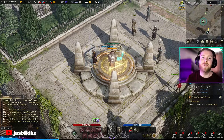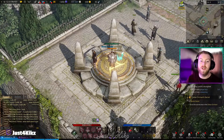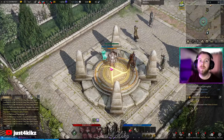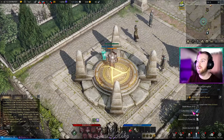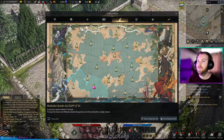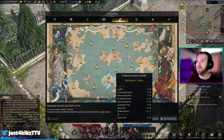What's up everybody, this is Just for Kicks and today I'm going to show you the locations of all nine Mokoko Seeds in Prideholm. Mokoko Seeds are a type of collectible currency within Lost Ark. You can find their information under Adventure, then Collectibles, or you can click Alt+L. Click on Mokoko Seeds and you can see how many are in each region of the map.